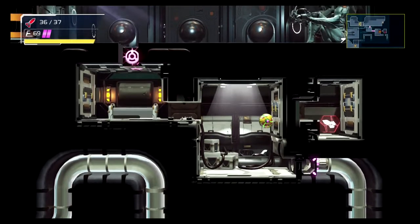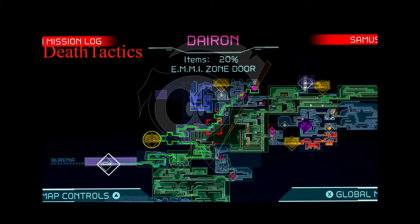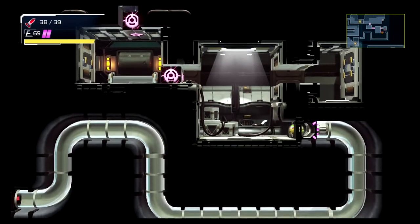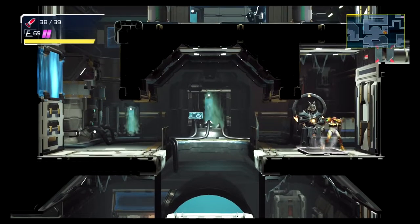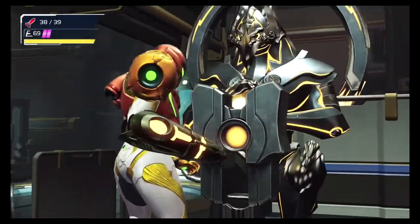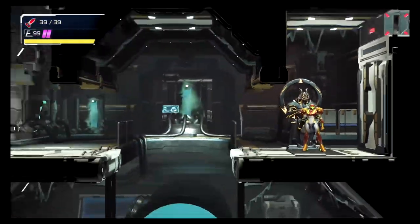We're going to show you the map — you're going to head to Burenia. These bomb launch tunnels are nice: you just set a bomb off and it'll launch you through, dropping you off at the next section. You just keep going like a pinball — quite helpful.